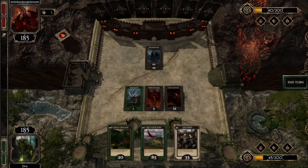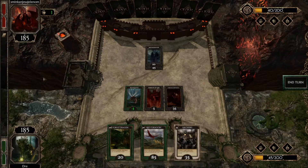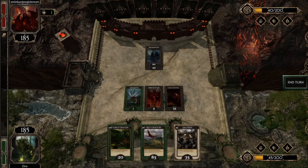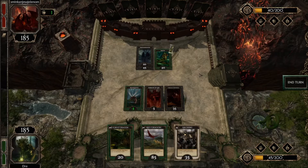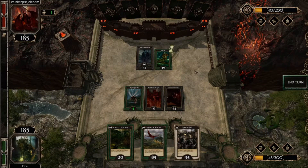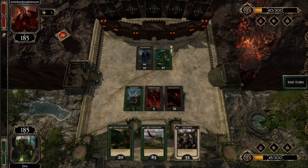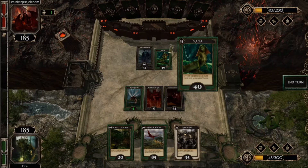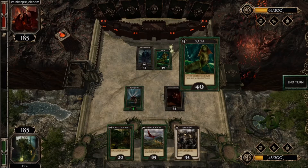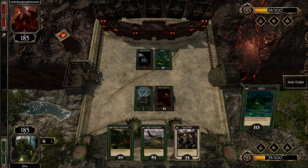The comforting thing is that she is not leading with victory points — we are at a draw at the moment. But I am running low on cards in my hand. She played Naga: it says destroy one card that has 30 or less, and she destroyed my Demon of Lies.